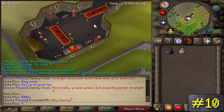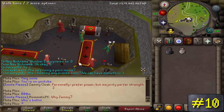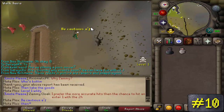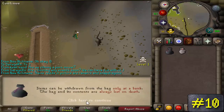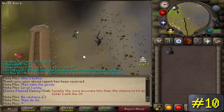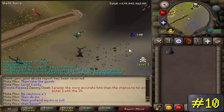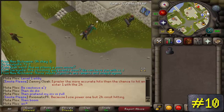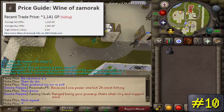I highly suggest using the OSBuddy client because it allows you to switch worlds instantaneously, further doubling your GP per hour. Basically, you tele-grab the wine, hop with the OSBuddy client, grab the wine again, and so on. Do this until your inventory is full, then go to the Wilderness Ditch, enter level 1 Wilderness, and store all the goods in the loot bag, then go back for more. Once you're done, teleport to Falador Bank and repeat. These wines go for 1k to 1.3k each right now.